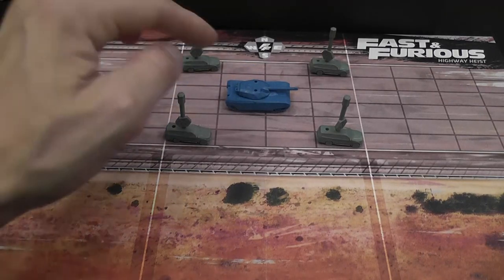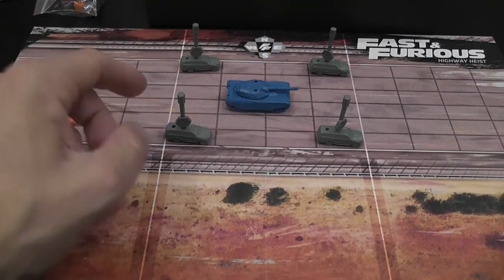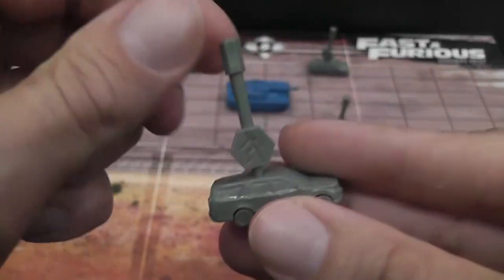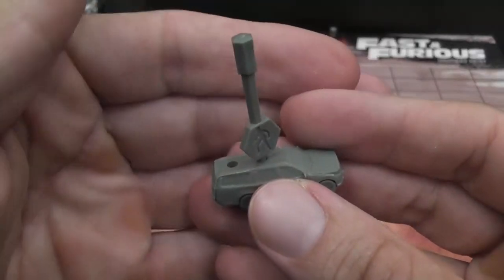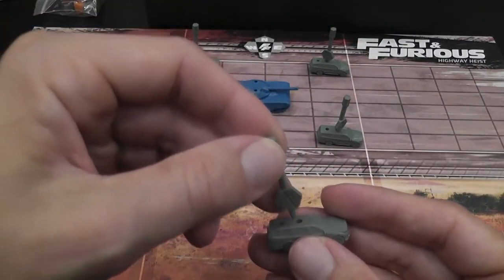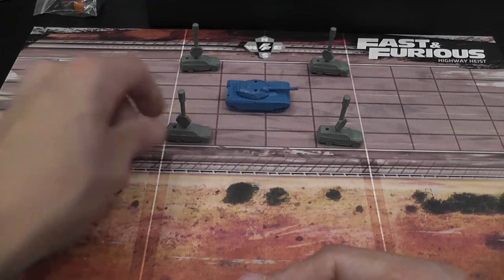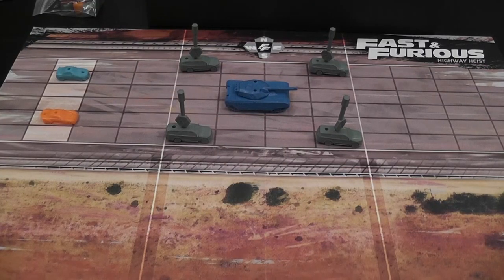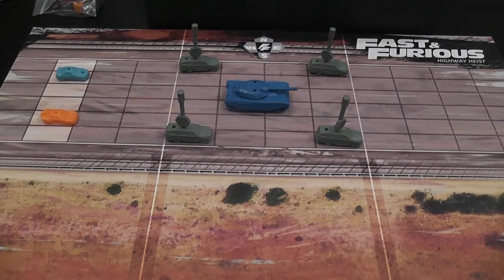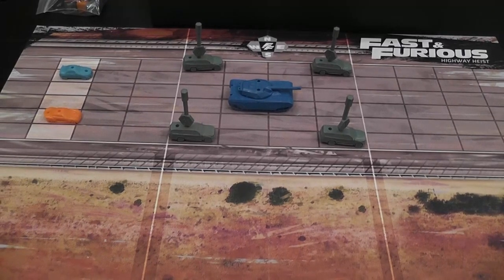In each scenario you will have a main enemy vehicle — in this case it is the tank — and then a number of SUVs. You may have also noticed these sticks on top of the SUVs, and there are also holes for such sticks on other vehicles including the players' vehicles. They represent people on top of the vehicles, because it ain't Fast and Furious if people are not climbing on top of cars and trucks and doing all sorts of fun and crazy stuff.